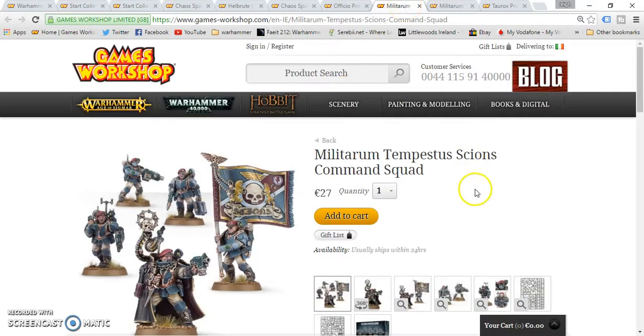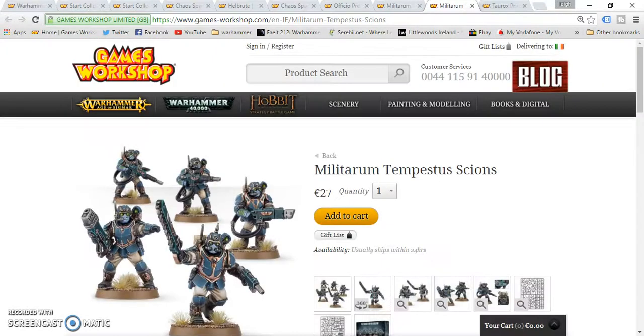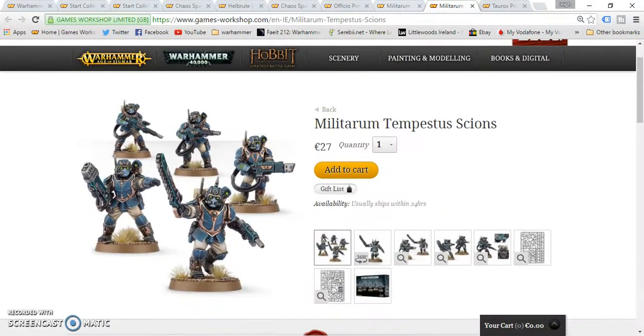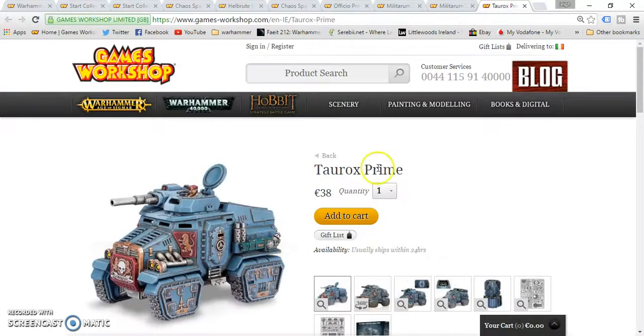Then we'll go on to the Militarum Tempestus Scions Command Squad. Now the Command Squad and the Normal Squad are the same price — they're 27 euros each, which is 21 pounds each. And then finally we have the Taurox Prime, which is 38 euros, or 29 pounds.